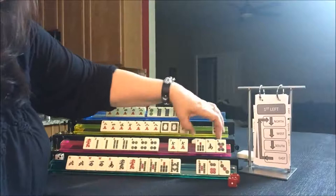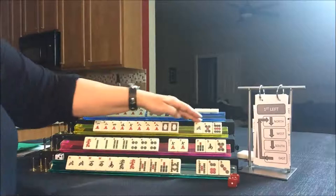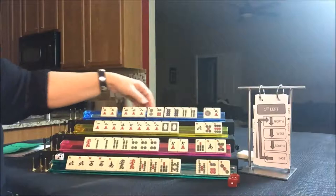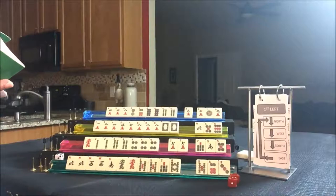West got a one crack back. Let's give up on that north wind. They picked up a six dot — they need that if they play little two, four, six, eight. I think they probably should; that would leverage two of their three multiples. Let's break that up and keep them in little two, four, six, eight — on page 23, number 52. They need pungs of twos, fours, sixes, and eights.